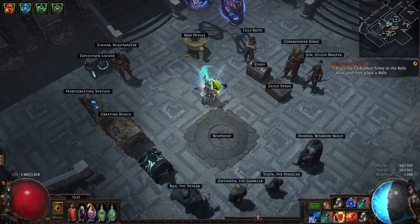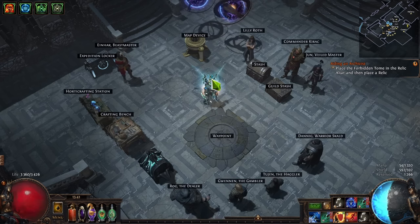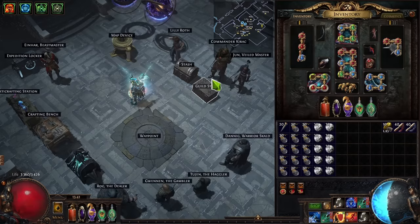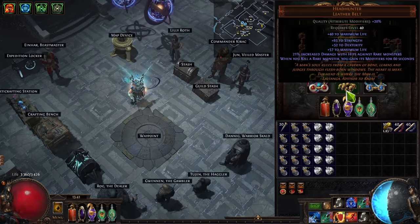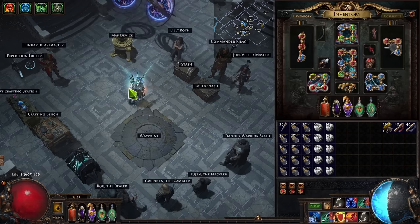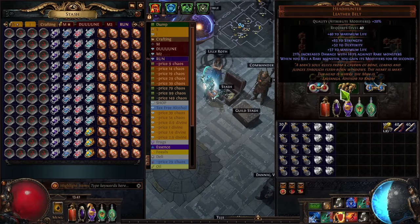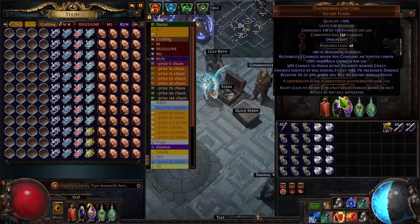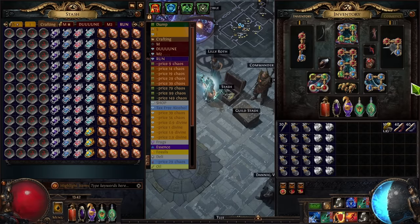Hi guys, Yasmo here. Today I wanted to show you my variation of a legion farming strategy. You can check out my previous video to see how I got my headhunter. Basically I did that strategy for a day, and with sales from other crafted stuff I managed to get the headhunter in just the Saturday I farmed all of this. I had about 10 divines to start, farmed all day, sold a bunch of stuff — half the money came from farming, half from selling crafts.